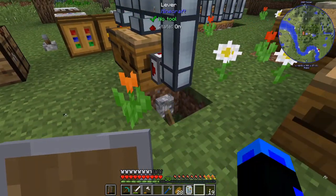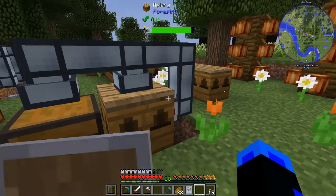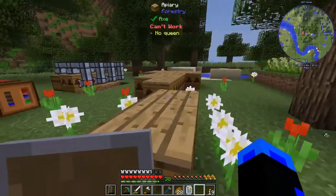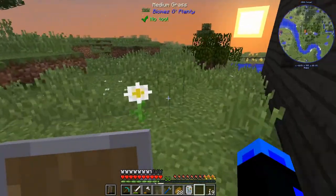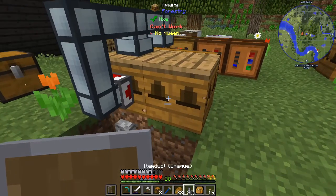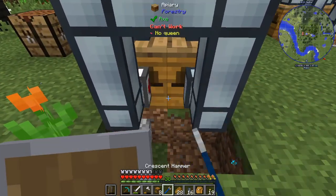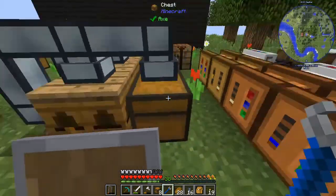To actually get it to pump, you need to power it. So now that it's powered, the second these finish, it's going to put everything in here. And anytime a comb shows up, it's going to end up in this chest. It's getting dark though, so I'm going to go sleep and move the rest of these over.